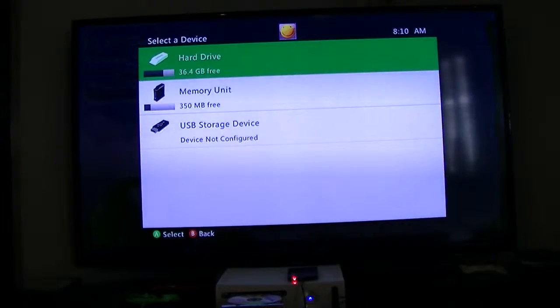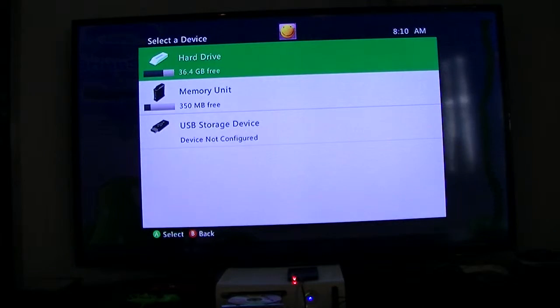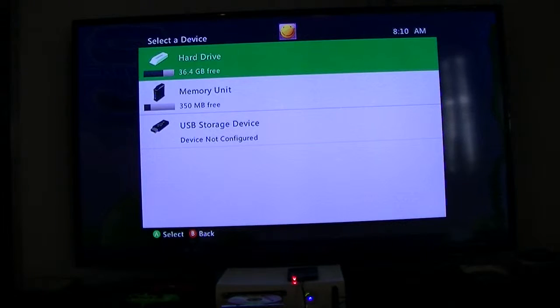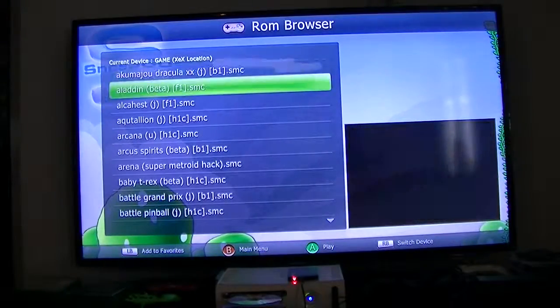This is for people that like Nintendo games. By the way, you see that USB storage device — that's the 500 gig. Then you have memory: 350 megabytes free on the 512 MB MU, and your 120 gig hard drive.